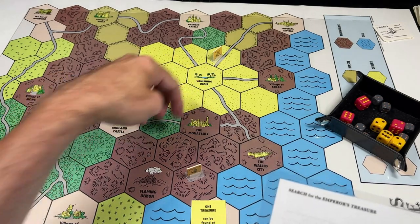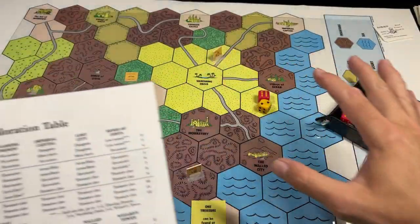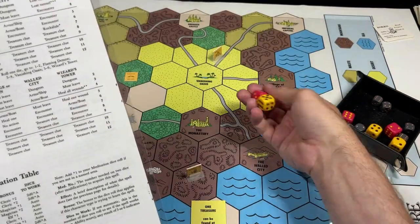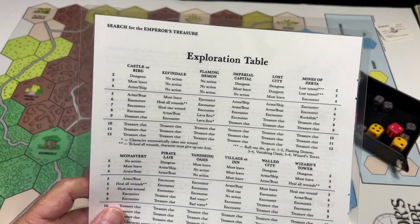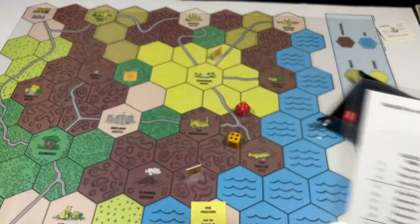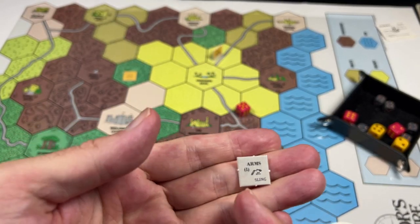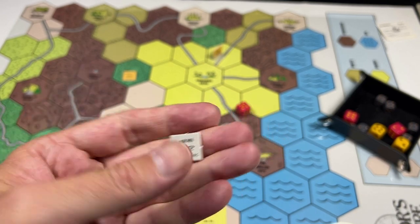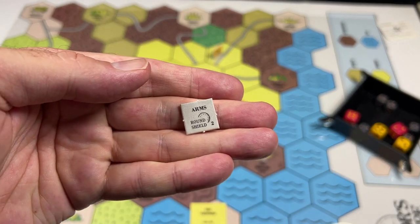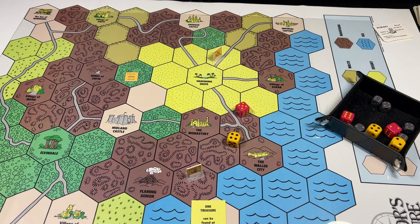There are also a number of spells. When you go into one of these named locations — like Midland Castle, the Monastery, the Walled City, the Village of Scrab — you roll 2d6 and look up on the exploration table to see what you find. Sometimes you might get trapped in a dungeon, in which case you roll a seven or higher to escape, or try to bribe the guards. Sometimes the location kicks you out. Sometimes you might find arms — various weapons and armor, including shields that can absorb a certain amount of damage once per combat. Sometimes you'll find a boat or ship, which you need to travel along the sea spaces.